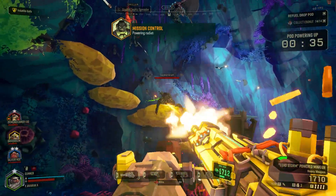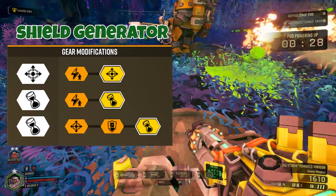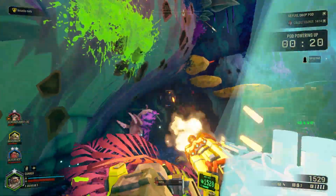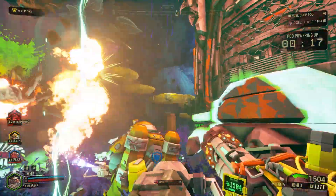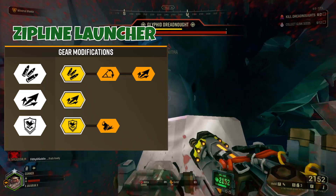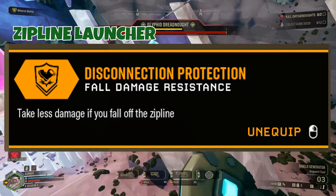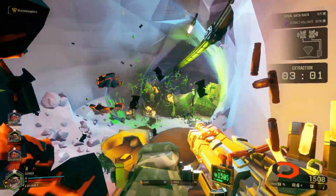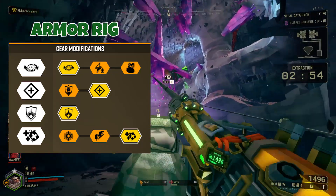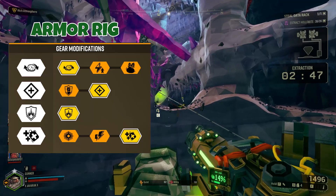Briefly going over the upgrades for the rest of the Gunner's equipment: for the Shield Generator, I have a simple setup — Improved Projector in Tier 1 for larger coverage, and then larger capacitors in Tiers 2 and 3 for a longer duration. I like my shields to last as long as possible since the default time feels barely adequate. For the Zipline Launcher, I went with Expanded Bags in Tier 1 for more ammo, Reinforced Cable is the only option in Tier 2, and I chose Disconnection Protection in Tier 3 to save us in case we get knocked off. Finally for the Armor Rig: Improved Generator in Tier 1 to get shields back faster, Healthy in Tier 2 for more durability, Hazmat System is the only option in Tier 3, and Breathing Room in Tier 4 to help us in a pinch if we go down.